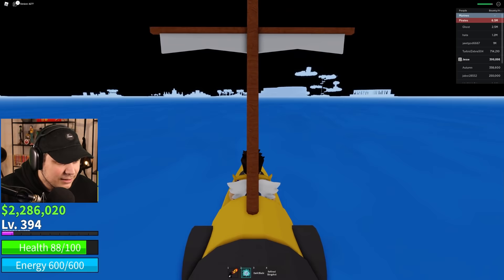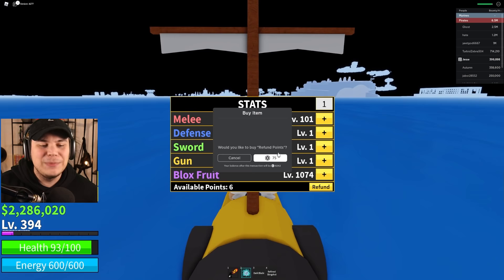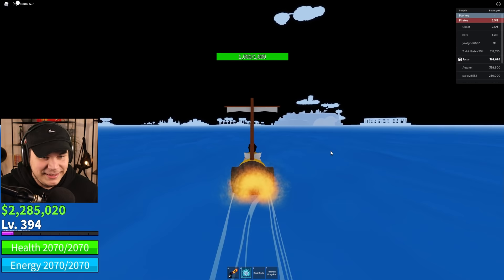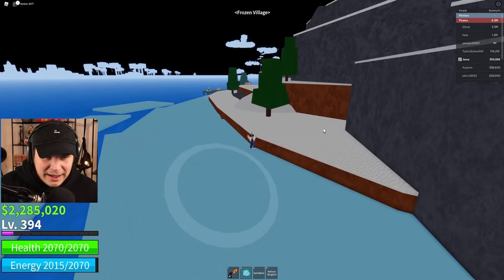First things first, I gotta get a stat refund because I decided to put all of my points into the fruit, and one thing that's very important is that I don't die. The way that devil fruits actually spawn in the game is pretty simple — pretty much like in the actual show, anime, or manga. They spawn under trees and spawn randomly every hour. Randomly, there is a devil fruit that spawns.